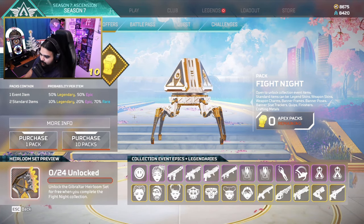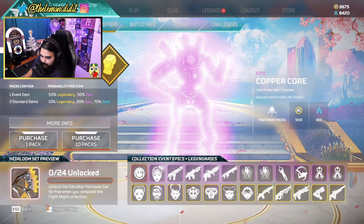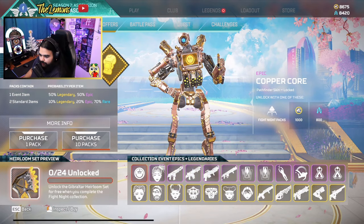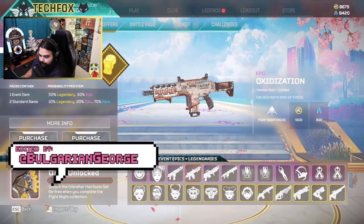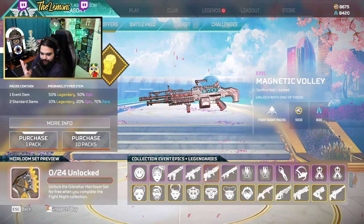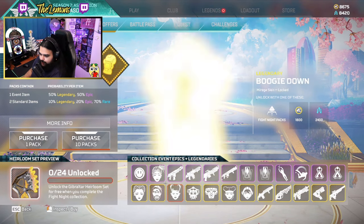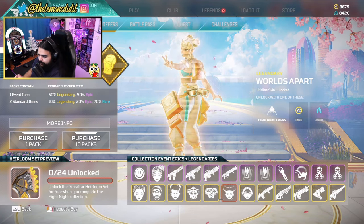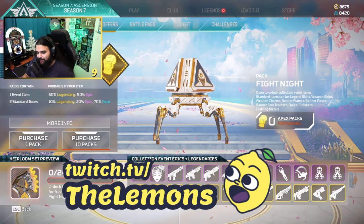For a little bit cheaper, right — save up your crafting materials. Whatever amount you have, use it on the pink or epic skins in the event. Let's say you have 4,000 crafting materials — you'd get five of these, and then you'd only have to buy five less packs, so you'd only have to buy 12 packs for the legendaries. Hi YouTube, this is the Lemons — we're gonna be looking at the skins today and the new event. I'll show you guys how I got the heirloom.